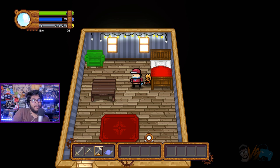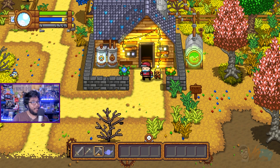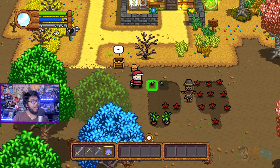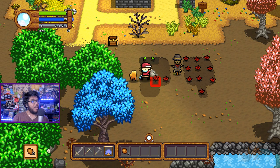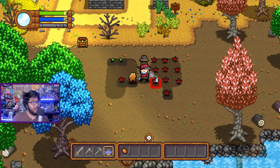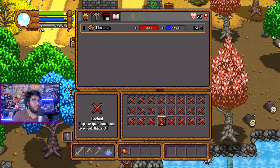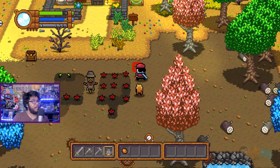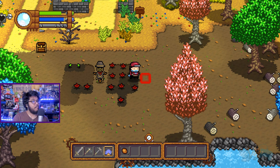Hey guys, welcome back to another episode! My name is Mom B, we're back with more Monster Harvest — this is episode three. Make sure to go look at episode one and two, we really appreciate it. The next day, let's go ahead and water our stuff. Hey, we got some new tattoos which you could probably bring to the dungeon today. We have a thousand bucks, so I'm definitely gonna go upgrade my backpack — hopefully it'll give me a whole row.